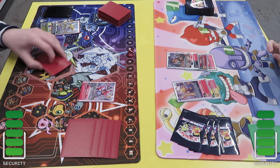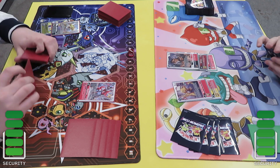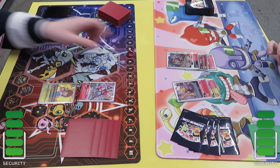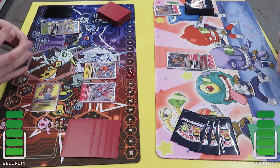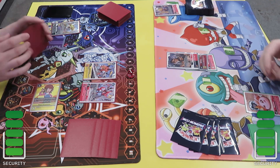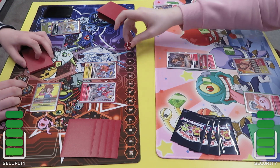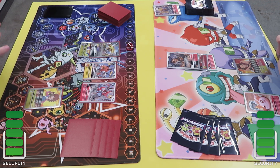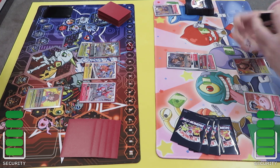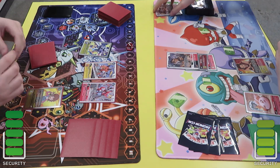I'm considering if I want to promote but I don't really want to swing without a tamer out in play. I just go into the Akari, play the Derulo, and delete the remaining Agumon in play, so I'm able to get some advantage going on here.